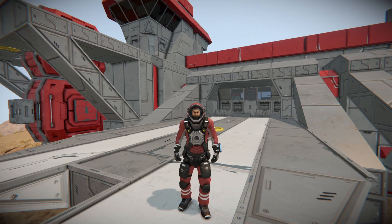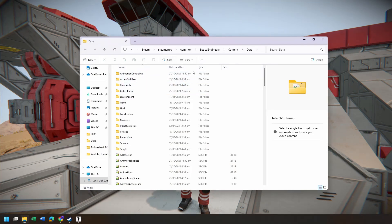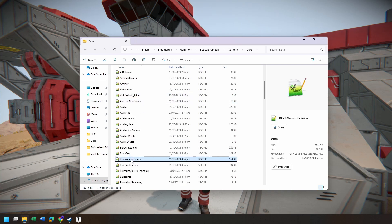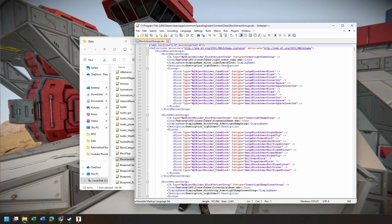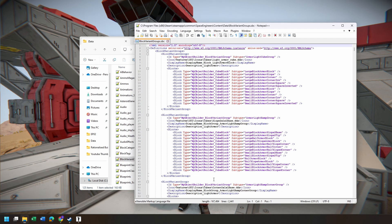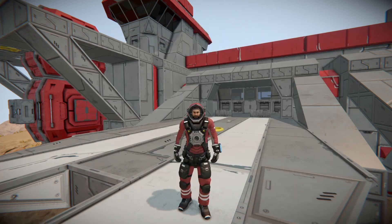The mod itself — let me bring up the data files for Space Engineers. The one I've changed, made a copy of, and turned into a mod is the block variant groups. Here it is. I've moved things around, and this is the original which is still in the game, but this is what I've changed.